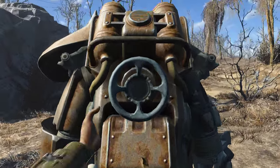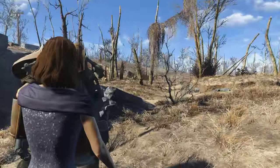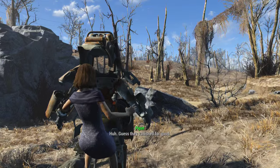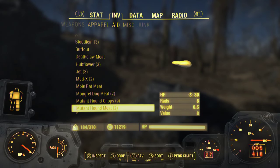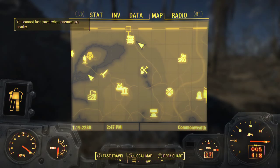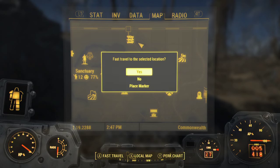This armor does not come with a fusion core, so the fusion core you find at the Robotics Disposal Ground comes in handy — now you can go ahead and hop in this power armor. We'll head back to Sanctuary and I'll show you guys the custom paint job. I have a set of Brotherhood of Steel power armor which I showed you guys previously.